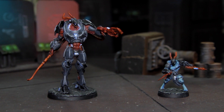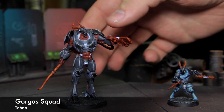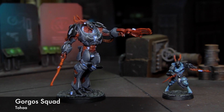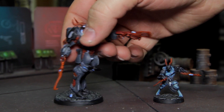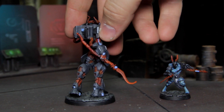Hey guys, this is Matt with Titan Terrain Studio. These are the Gorgo Squad models that I painted up for our Infinity League. This is a really cool set to put together — it looks really striking on the board. The assembly on this went really, really well. About the only challenging thing on the assembly was on the actual Gorgos TAG.